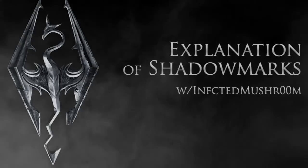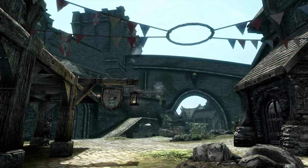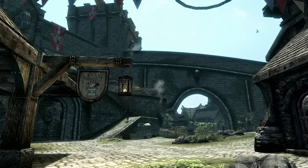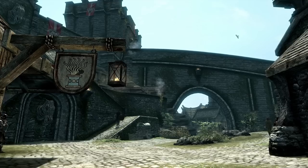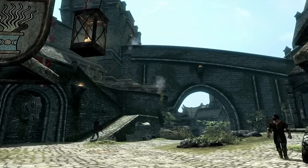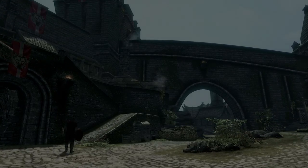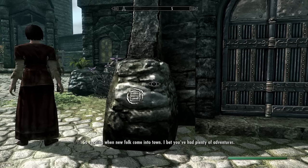Hello and welcome to the explanation of shadow marks. Shadow marks are marks left by the thieves guild to represent something. Most of the time people don't see these or don't take the time to notice them. Shadow marks are found on objects all over Skyrim, including barrels, door frames, and many other objects.